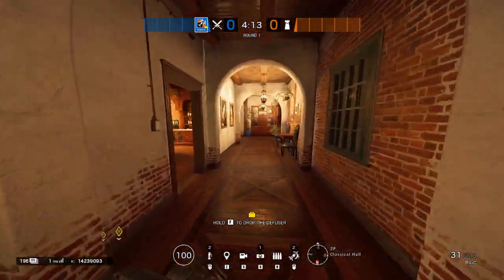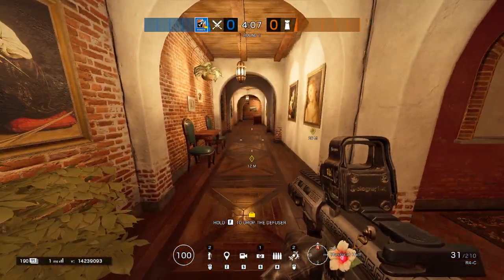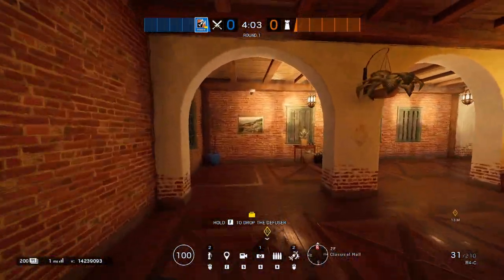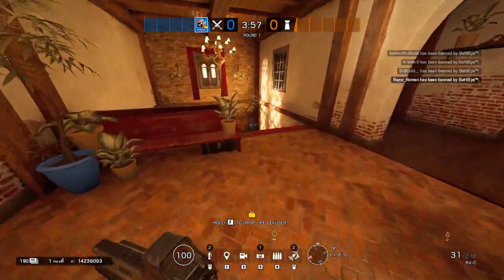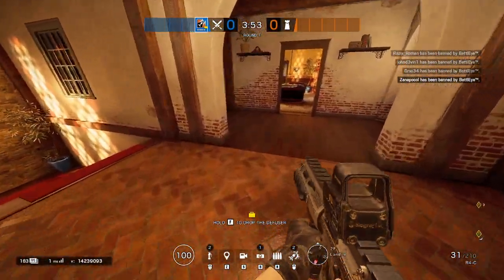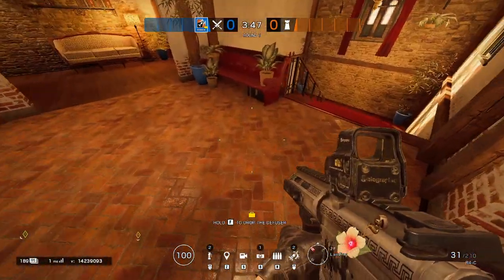Then we move on to 90 hall. This side of 90 hall is bookshelf, and then moving over to the actual 90 hall, this is 90. Moving to the other end of the hall, this is going to be top red or landing. This door is bust — there's a little skeleton bust there.